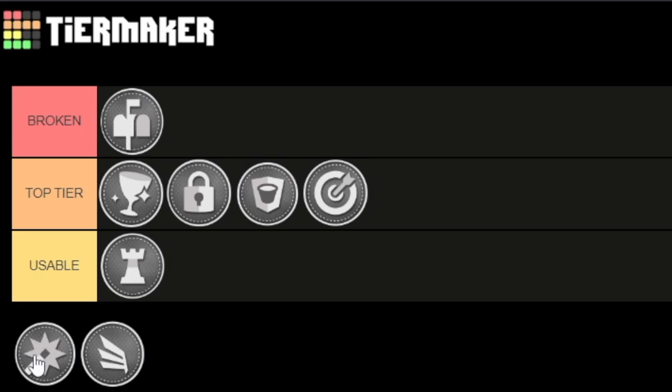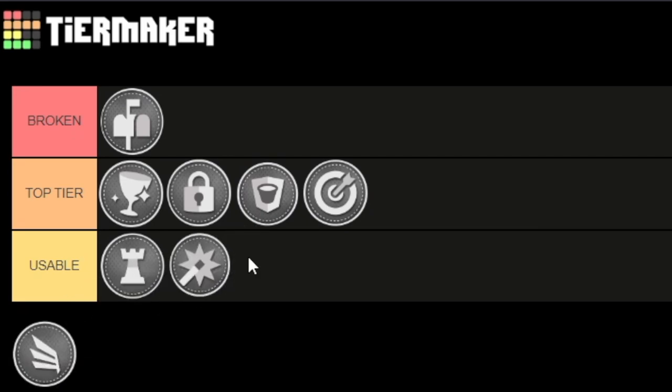Shot Creator takeover — you got some good benefits, you can take people's ankles, not make them fall but you can take their ankles. Only thing is the plus 10s aren't really that crazy — it's kind of like Playmaker. It has good in-game benefits, but I say it's usable. Everything can't be a top tier takeover.